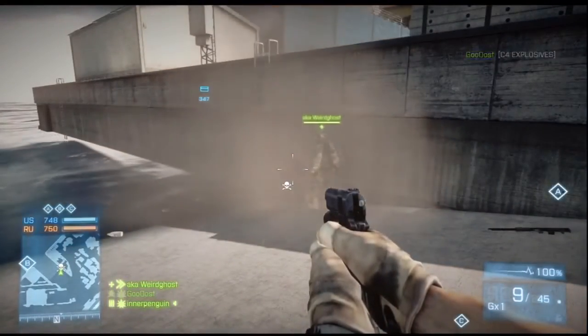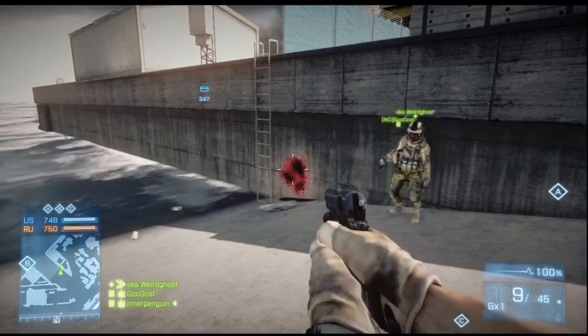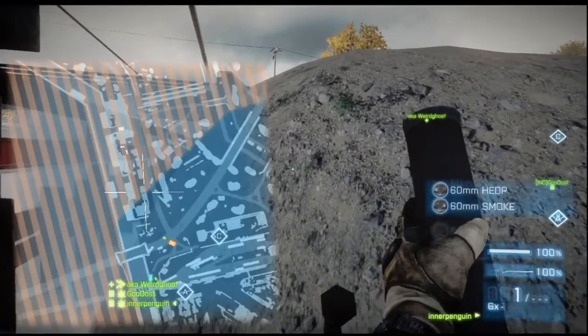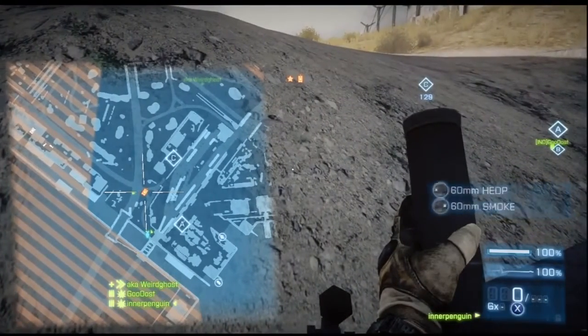Simply perform the suicide revive method along the wall of any one of the numerous ramps. Next, find a piece of land. Shown here is a section under the Northeast Railroad Bridge. We suggest that you equip mortars with smoke rounds.